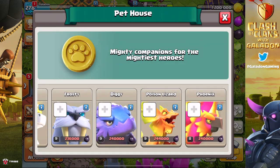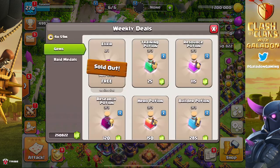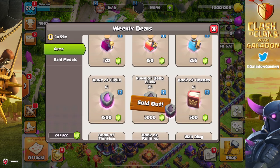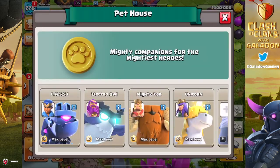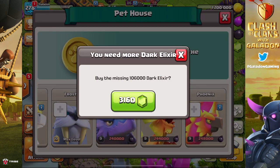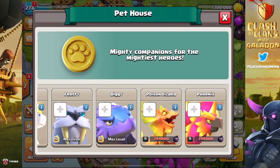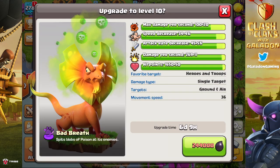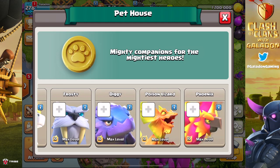We're almost done — six levels remaining. We ran out of dark elixir runes, so we grabbed one from the Gold Pass for 3,000 gems, which is a bargain compared to gemming a full storage at 10,200 gems. We only had two more hero pet levels left to do the painful way — pure gems: 6,837 gems for one level on the Poison Lizard, then the Phoenix. That's nearly $100 in gems, about $50 per level, for those final upgrades.